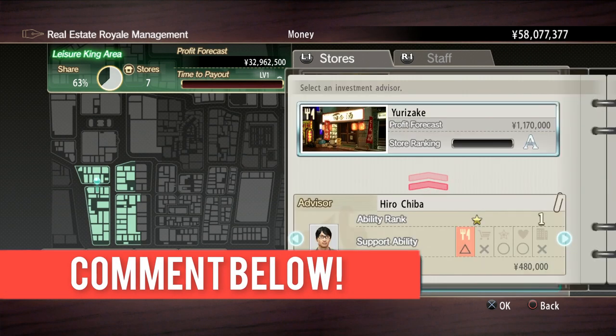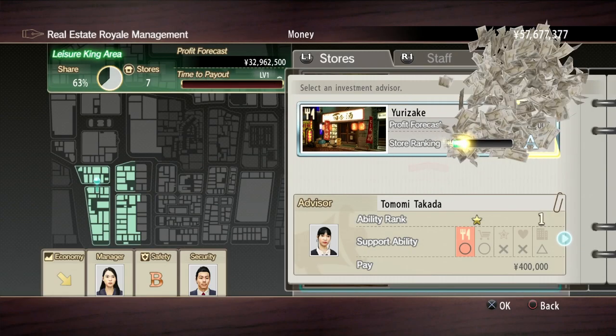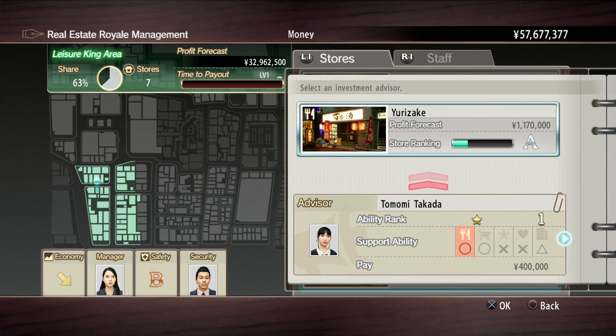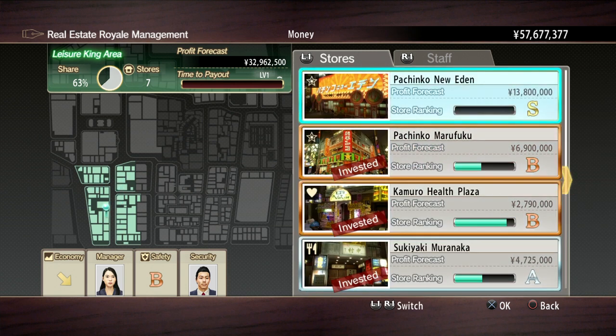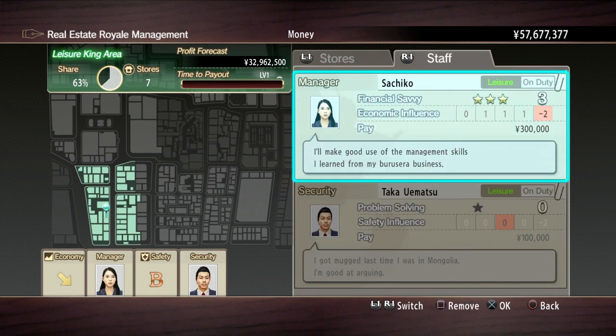Don't feel like maybe I shouldn't invest because I'm poor or something — this will make you a lot of money. It's really worth investing into all your properties because it helps your properties make even more money than they're already making. And these are already making millions. So that's pretty nice. So let's go back in here and let's go to the staff. Right about now, our manager is on minus two.